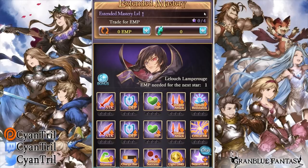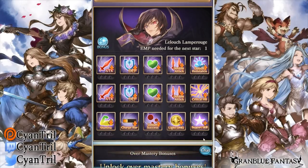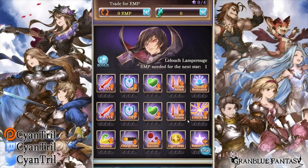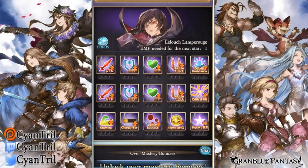One thing I'll mention: you really want to max out his support skill immediately, as it gives him a chance of ending Druid System's cooldown. Casting Druid System a second time gives you the stronger effect, so go after that immediately. Secondly, you want to get debuff success rate so he applies debuffs more consistently. I don't think it's that critical though, because his Skill 2 Analysis already lowers the enemy's debuff resistance.